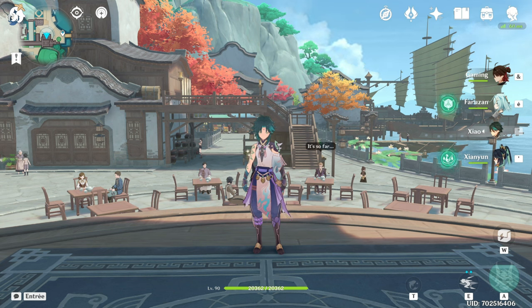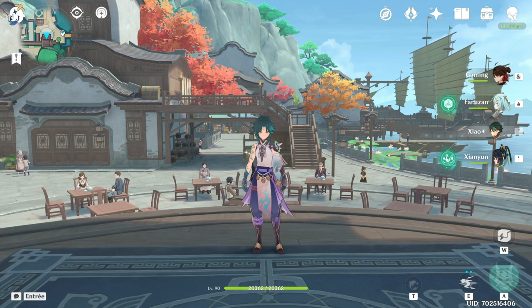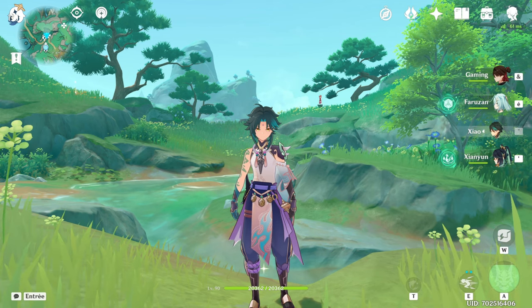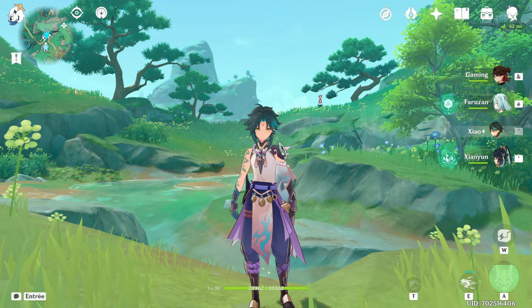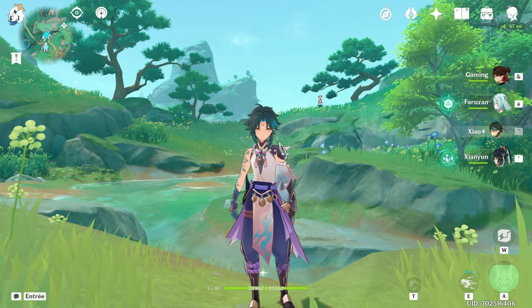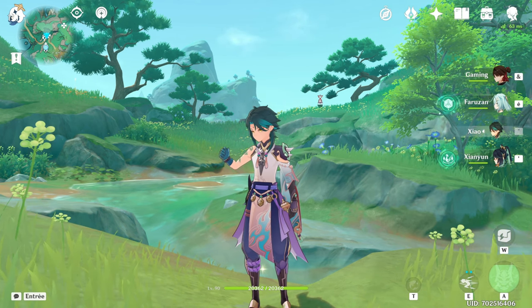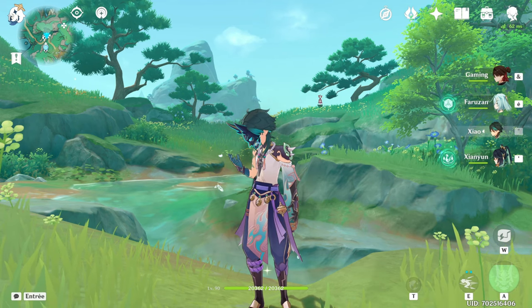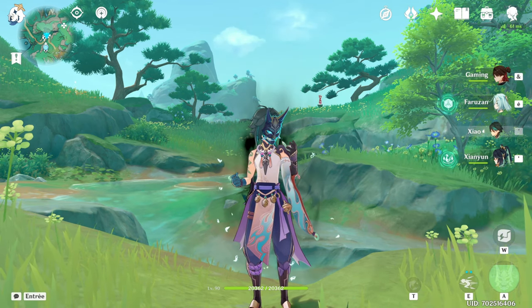Xianyun gives Xiao a sizable damage boost on his plunge attacks, especially in single target where he used to be weaker. Xiao used to be an AoE king who suffered a little in single target, but now he has all the cards to play on both sides. If you enjoyed the video, feel free to leave a like, ask questions in the comments, and subscribe so you won't miss the next video — which will be Xiao versus Abyss 4.4.